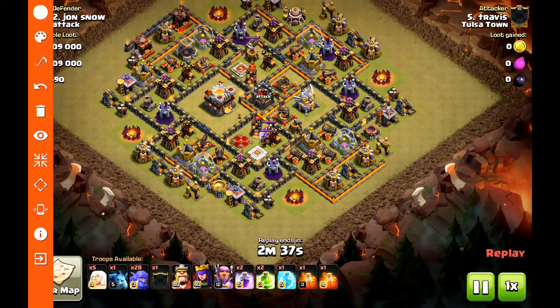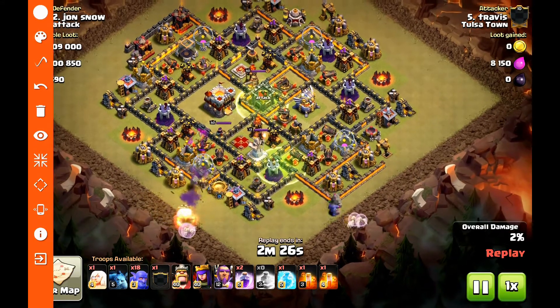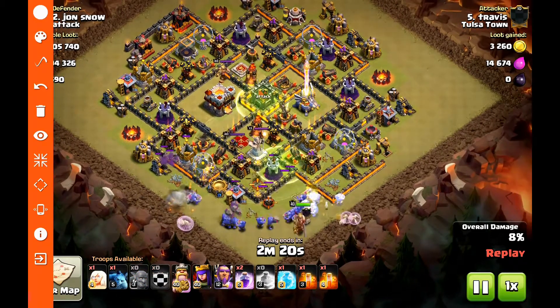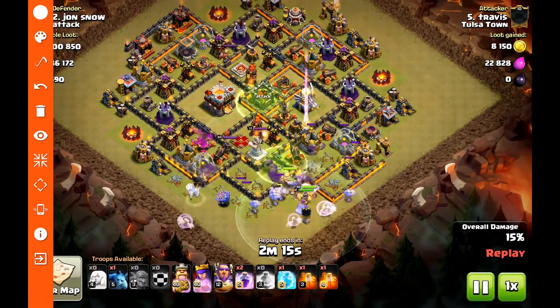As you can see with that Town Hall 10 and 11 base, you can go ahead and pre-drop your jumps. They last long enough, and that's going to open up the whole base. I like to do it first just so you don't have to worry about it. We're going to drop five bowlers, two healers, five bowlers, two healers to create the funnel. Then I'm going to send my bowlers in a way that just kind of sends them into that jump with one healer behind them.